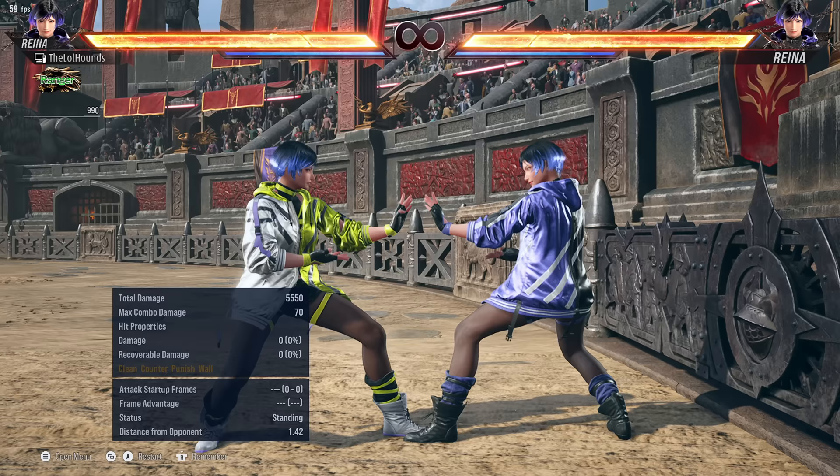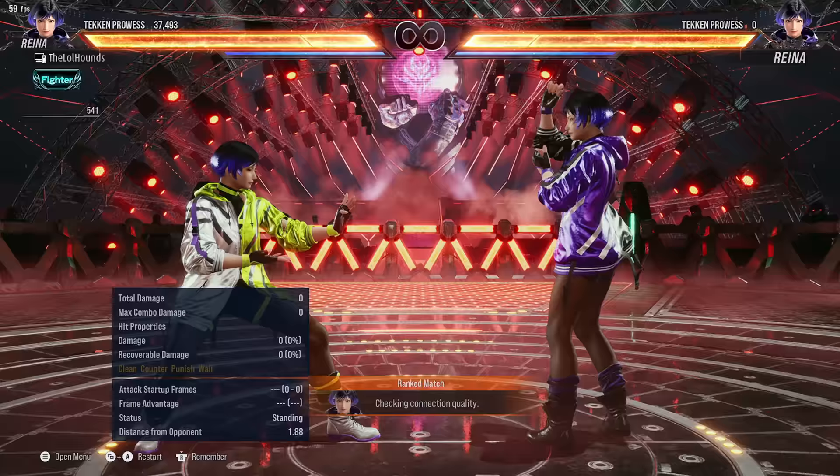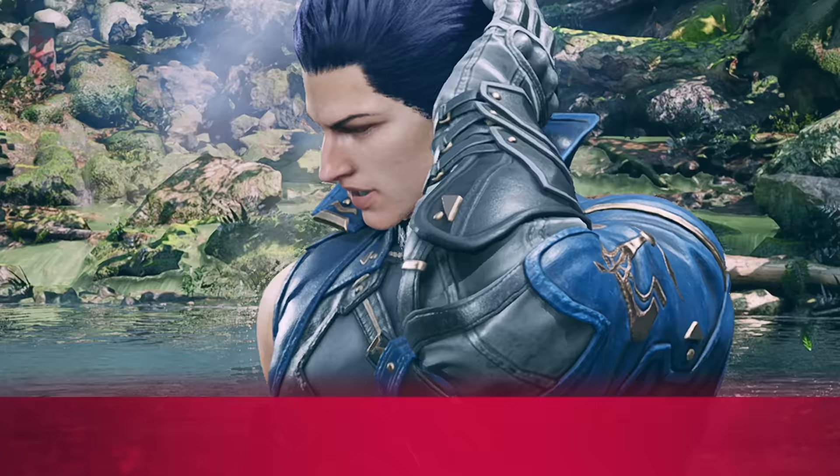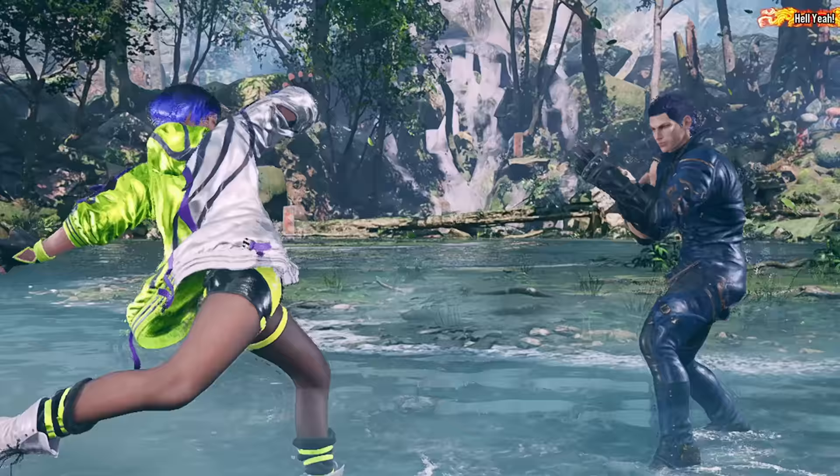Down-forward down-one at the end, and that's pretty much what I'm going to focus on day one for Reina. Let's see if I can try and get to green ranks. Starting at Fighter - am I going to drop ranks, who knows? Straight into it, and I've never played against this character in my life.